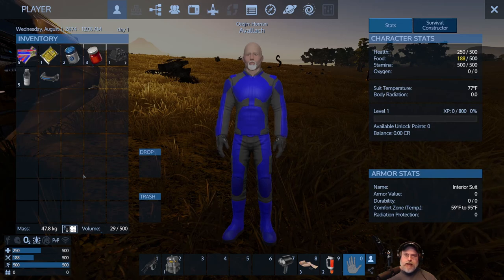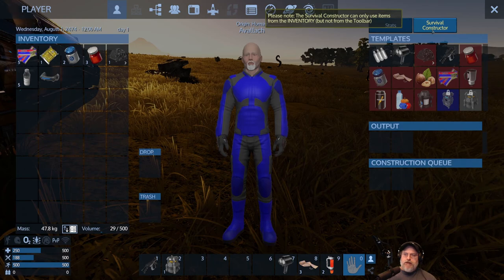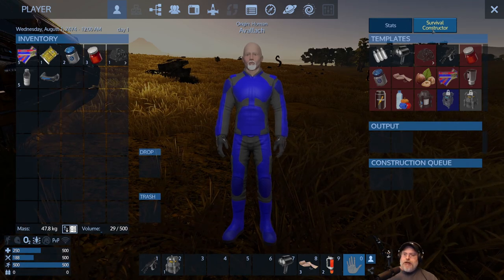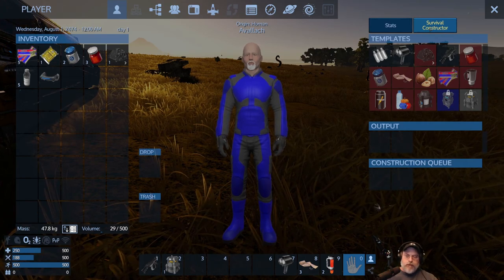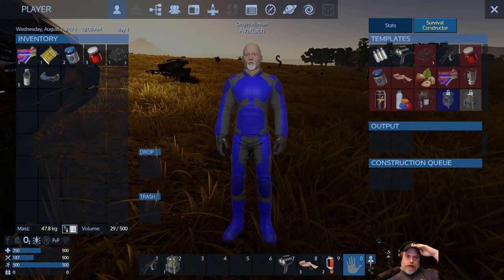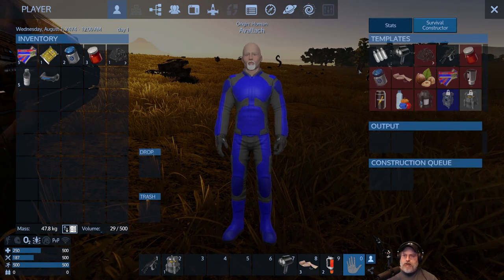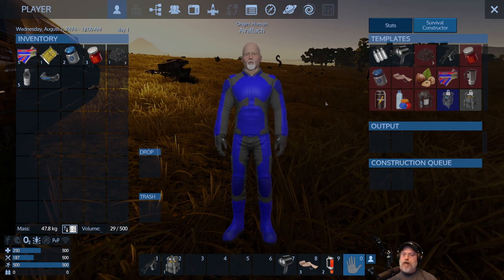Now let's look at the survival constructor — this is really important for the early game and useful later on too. Basically, inside your suit you have the ability to manufacture some really basic things. Just think of it like a Star Trek replicator — a little mini pocket replicator. The things you can make are shown in a grid: oxygen, a detector, a tent, a survival tool, and so on.